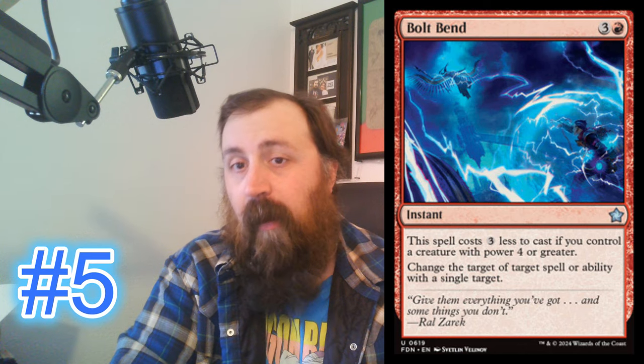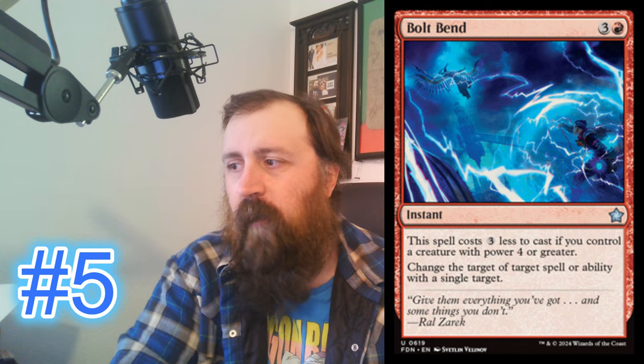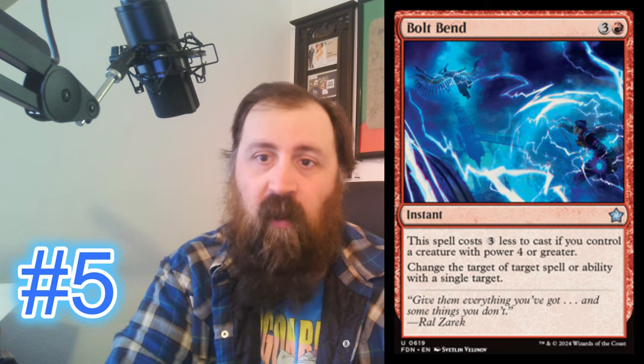I think this is going to be a very good sideboard card. I don't know if you'll see a lot of it mainboard, but it can be a very powerful card depending on what type of spells are being used. Let's say you've got an Archfiend of the Dross out, or some other big creature with power four or greater, and they try to kill it with a Go for the Throat — you can Bolt Bend it for one red right back at their creatures. It seems pretty powerful. So that's my pick for commons and uncommons with red — that's number five.